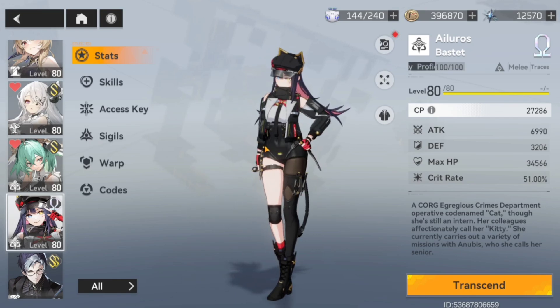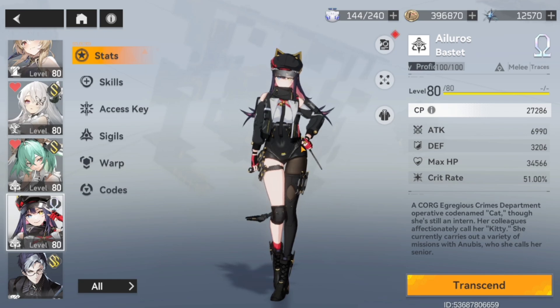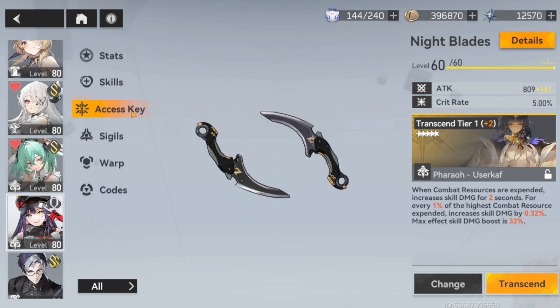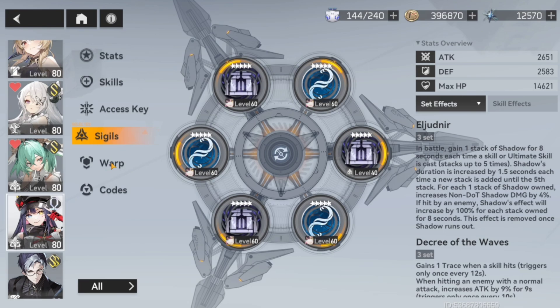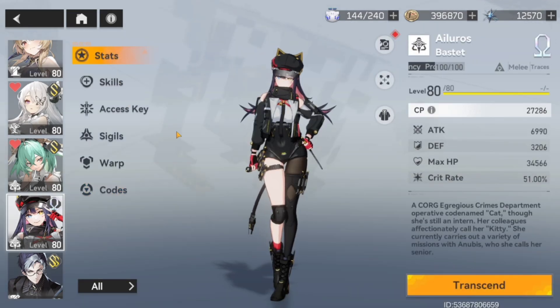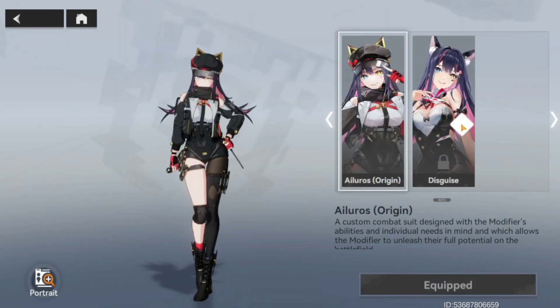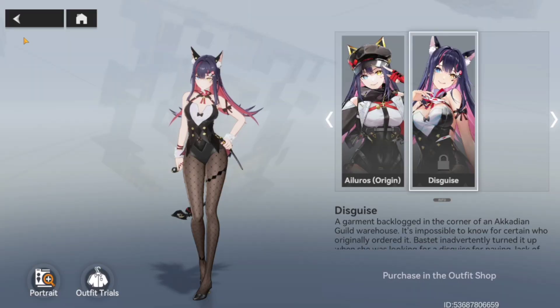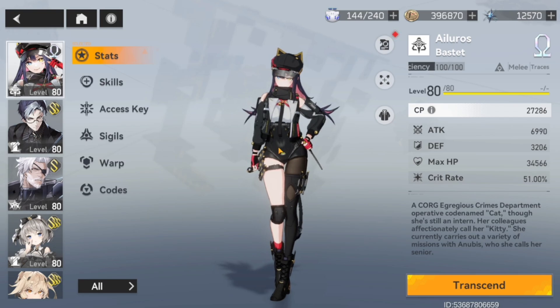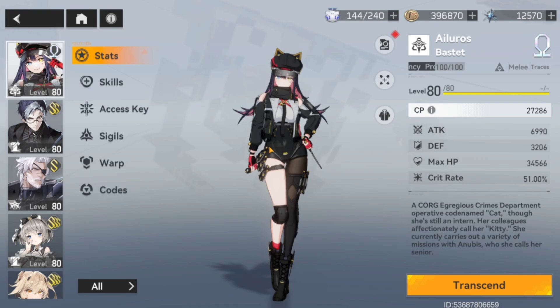Number three is my girl Bastet. Fast and flashy playstyle — her character design is a 10 out of 10, and I'm looking forward to an S-rank Bastet hopefully sometime soon. She teleports all over the place, the amount of crits she can do, and her kit in general is just incredibly fun. She's a trace modifier, and trace modifiers are always top tier in gameplay for me. She has arguably one of the best skins in the game and one of the best ultimate skill chains in Global. Bastet is phenomenal, and as an A-rank you can omega her with time and investment.